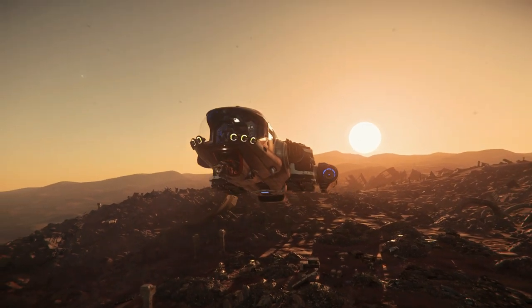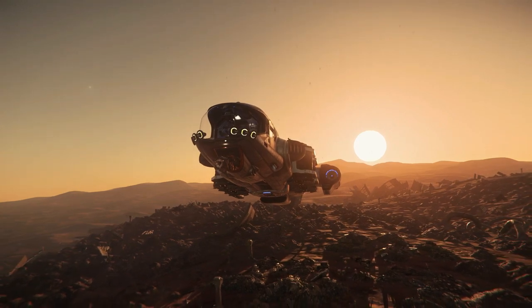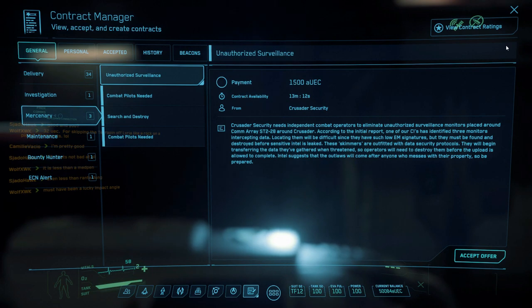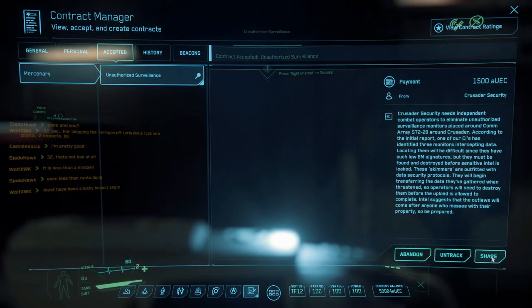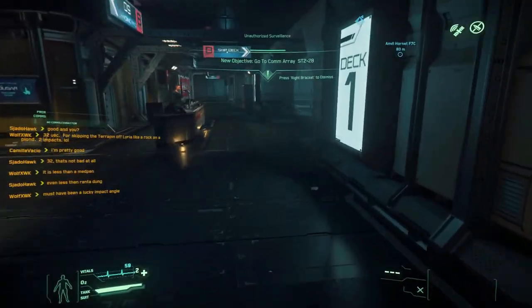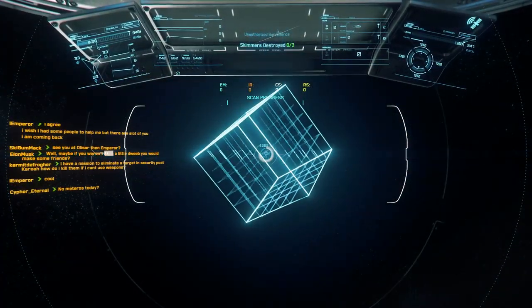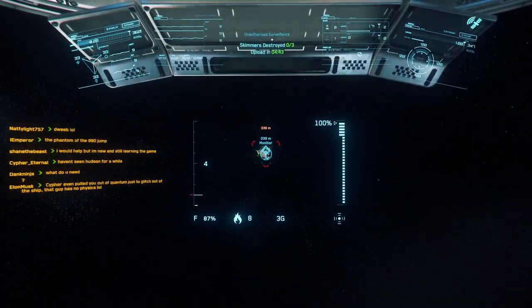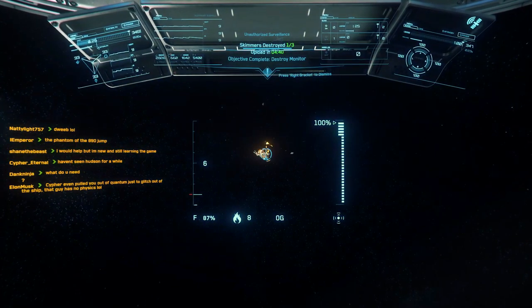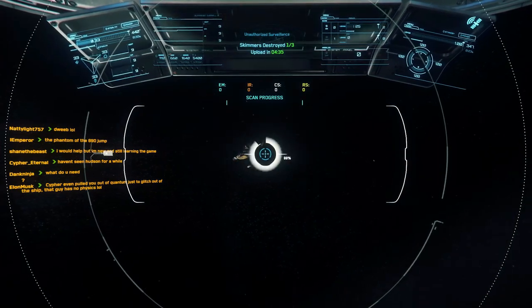With the Prospector properly pimped out for combat, I took it out for a test. I decided to start easy — I went for one of those missions where you destroy a probe, a nice stationary target. I just wanted to see how these Neutron autocannons performed: whether they'd penetrate shields, blow up the probe, how long it would take, and whether I'd have overheating problems. Sure enough, I was able to destroy it fairly handily — not too much different than with my Cutlass using a couple of size-two Badger repeaters.